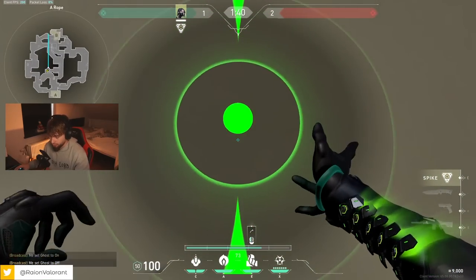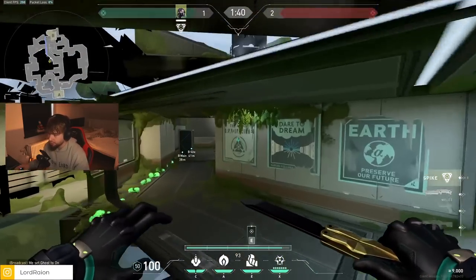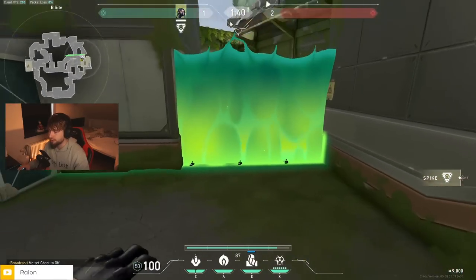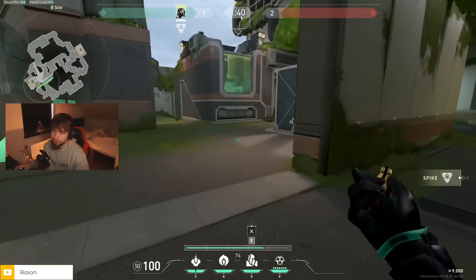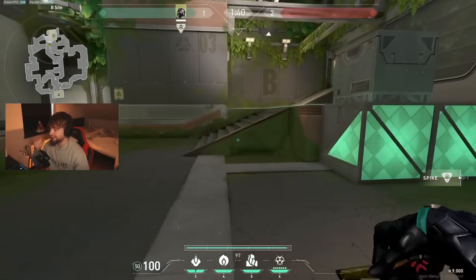After that I go to Tower and put a wall like this that helps B side — that's always what I do. Let's say they don't push A but B — you also have a wall to protect yourself from someone playing Main, so it's a good wall for retaking. Now that we talked about A site, let's talk about B side.